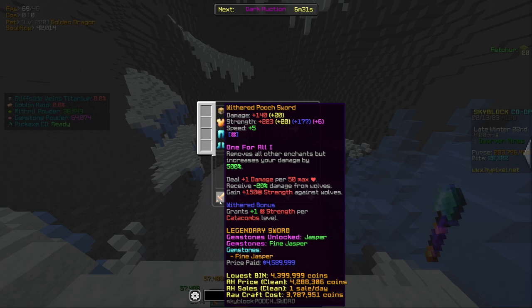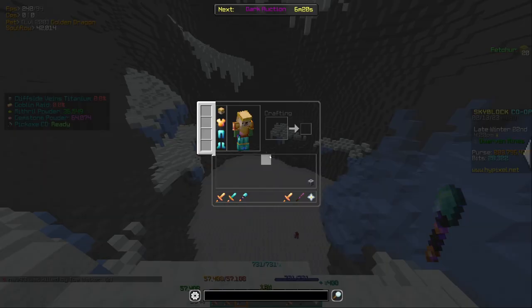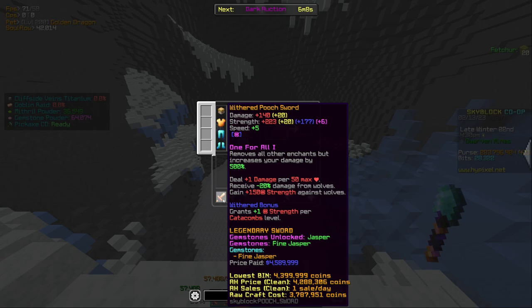The ability of the Pooch Sword deals extra damage per 50 max health. With this setup I have 57,000 max health. 57,000 divided by 50 is 1,140 — so that's an extra 1,140 damage just from having 57,000 health.